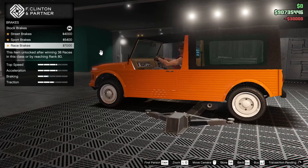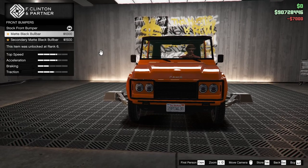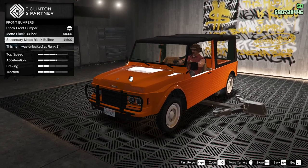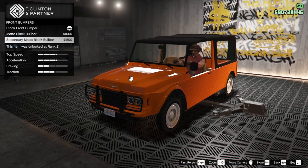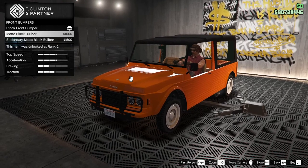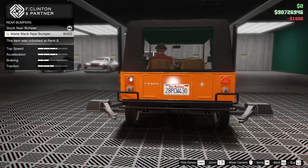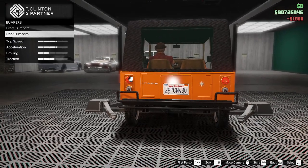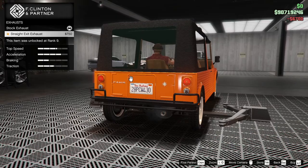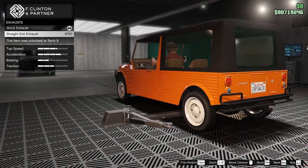Let's do one mild and one wild. Armor — I don't know how much armor you're going to get out of that, but make it a little better. Race brakes, bumpers. We got the matte black bull bar, secondary matte black bull bar. Straight exit exhaust — the other one comes out the side. Let's protect the lenses. Rear bumpers — just give it a better bumper. Rev up the engine.